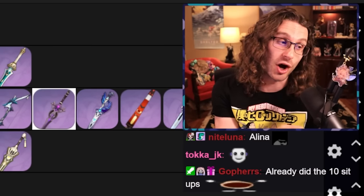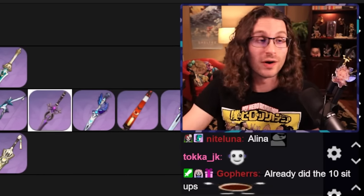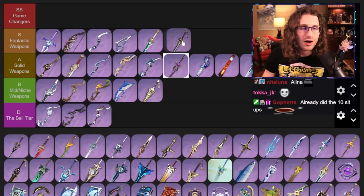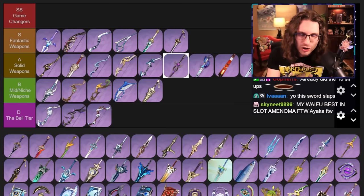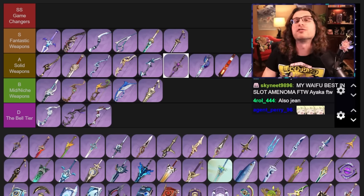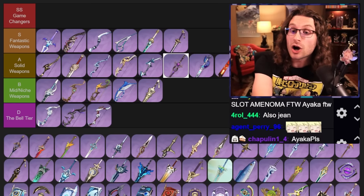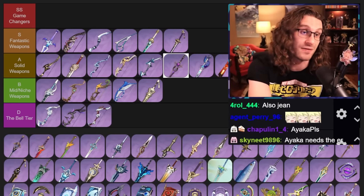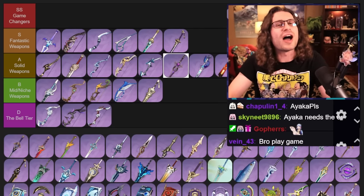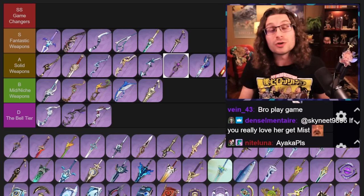Amenoma Kageuchi — we all know this weapon is the free-to-play Ayaka player's best sword. This weapon is really good. You don't really use this on that many characters, but just for how good it is on Ayaka, if you're not some lucky Mist Splitter privileged player — it's just a lot of attack and a lot of energy recharge, which good Ayakas know you need a lot of. Not that many characters use it, but it's a good one.